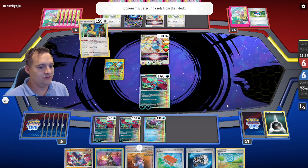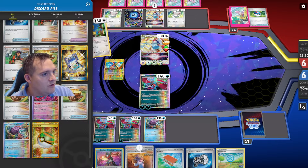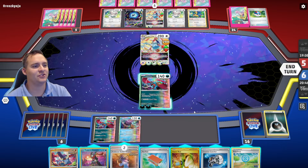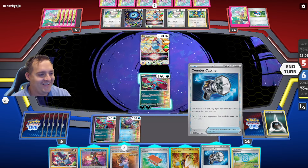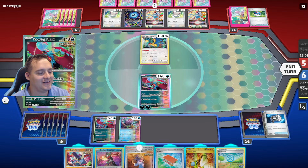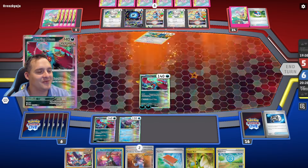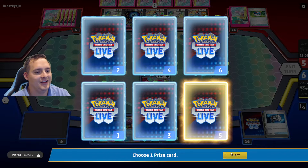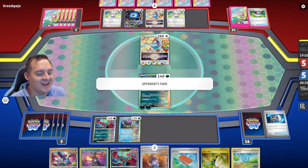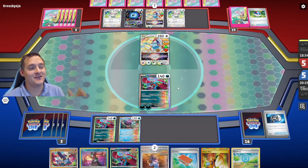I like the one Archeops. Let's see who they attach with Primal Turbo. If we top deck Boss's Orders we can KO this Archeops — we're down one Poké Gear. They attach to Lugia. If we can get a Boss's Orders this would be amazing — but we don't need it, we have Counter Catcher! We are going to get this Archeops out of here. See ya. Now they're going to have a much harder time powering things up.